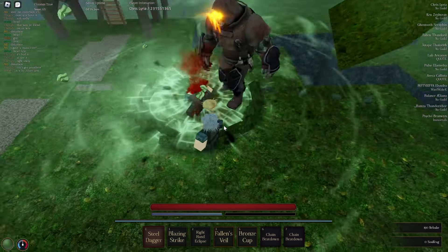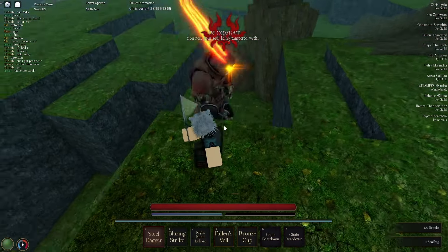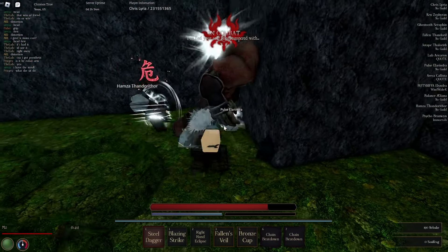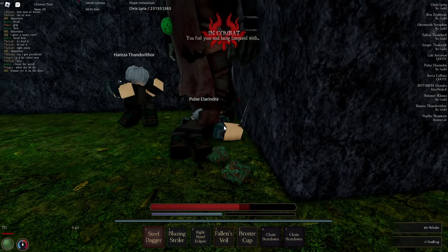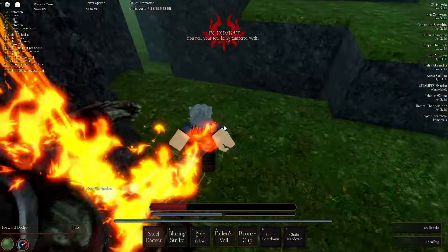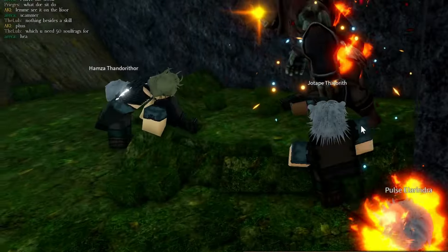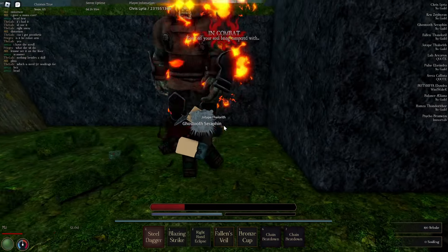All right, we're fighting this NPC boss — we're gonna take it on and see what happens. Bro, what the hell — hold on, let me crit. Yo, that looks like freaking Wind Card from Deepwoken — not really, but a little similar. I got this dude. Wrong person — we're trying to kill this damn boss. Yo, he's gripping people by just standing there.